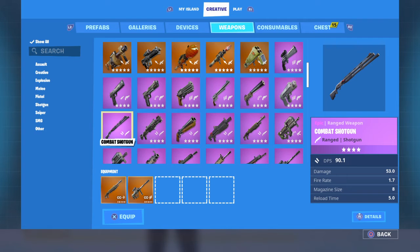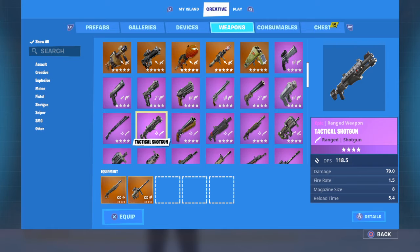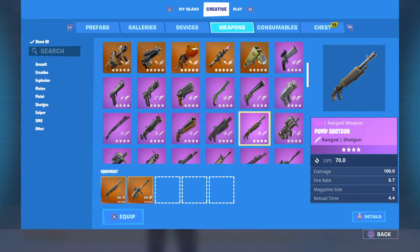The Purple Combat has a DPS of 90.1. The Purple Tac Shotgun has a DPS of 118. The Purple Pump has a DPS of 70, but in reality it really should be 100, because like I tested earlier, you can't shoot the pump twice in one second.